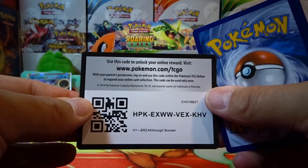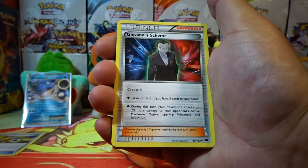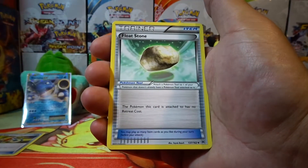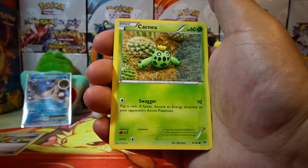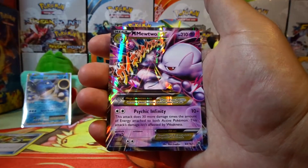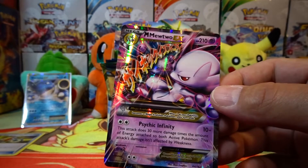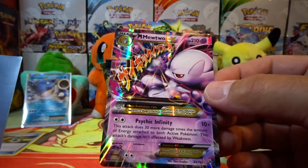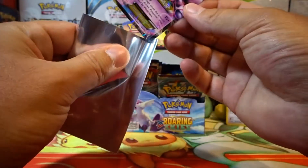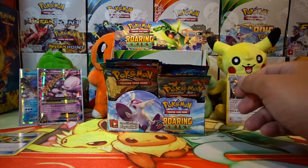Here is a code for you guys — good luck, let me know in the comment section below what you guys get. Alright guys, we have a Giovanni's Scheme, Magneton, Float Stone, Kangaskhan, Snubbull, Cacnea, Scatterbug, Rockruff, a reverse holo Kangaskhan. And our rare is — oh yes — a Mega Mewtwo EX! That is a great pull! Wow, this thing is beautiful. What a great pull that was. We'll set that in the back. So we've opened eight packs and pulled two ultra rares and one holo rare so far.